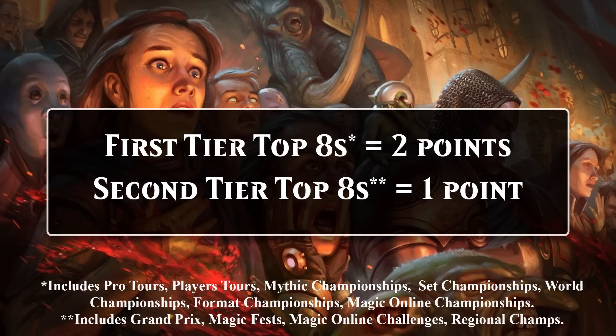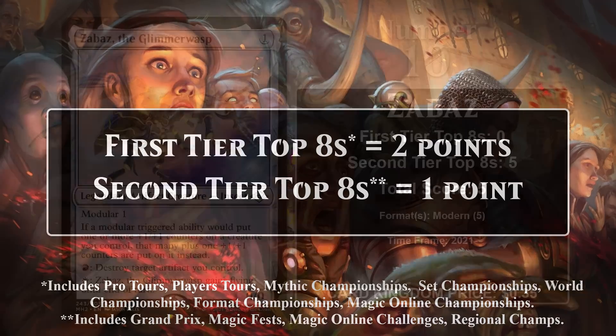Before we get started, here's a quick reminder on how I score cards in these videos. A first-tier Top 8 is worth 2 points — this includes events like Pro Tours and World Championships. A second-tier Top 8 is worth 1 point — this includes events like Regional Championships and Grand Prixs. Alright, let's take a look at Magic's Top 10 Multicolored Artifacts.